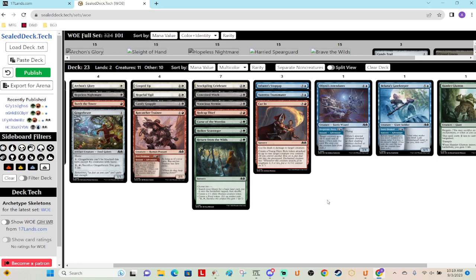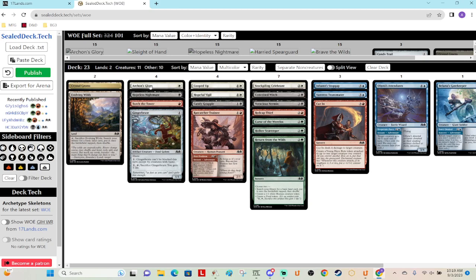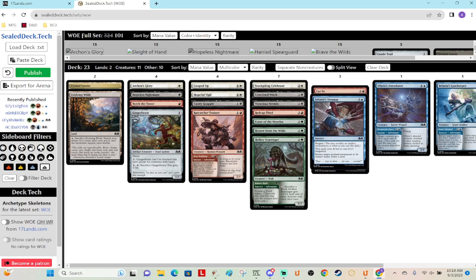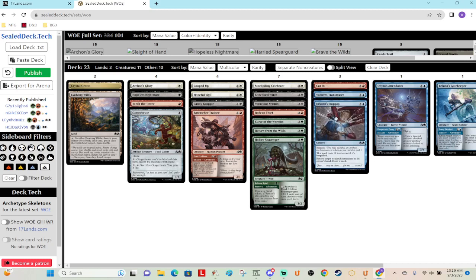In terms of mana value, it's a little higher than I thought it would be based on recent sets. We have Gingerbrute and Hopeless Nightmare coming down on one, good interaction slotting in with Archon's Glory and Torch of the Tower, and Hollow Scavenger has a one-mana adventure. Then we have twos for Ober's Attendants, Balloonist's Gatekeeper, and Adventurous Transmuter, and you can do Stopgap on two, though probably not sacrificing your food. But you can do it for two mana with double mana. And Conceited Witch is also one — so kind of deceptively high.